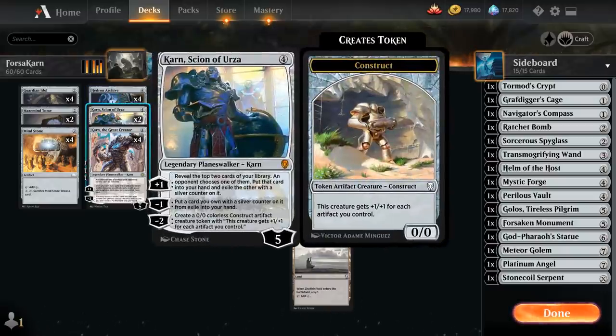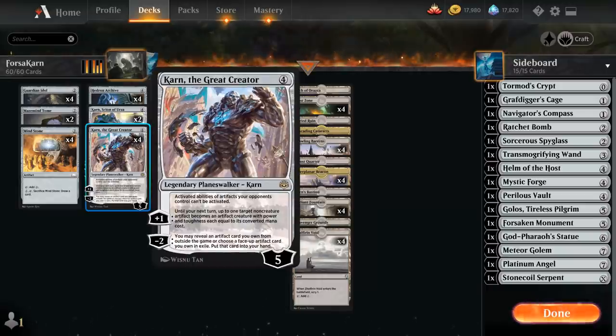We have two copies of Karn Scion of Urza, providing card advantage with the plus one and minus one, and making a Karn Construct token with the minus two. And then the full playset of Karn the Great Creator, with those 15 sideboard cards to search up with the minus two. It can also turn one of our artifacts into a creature until our next turn with the plus one, and shuts down activated abilities of artifacts our opponent controls, which can be incredibly relevant in certain matchups.